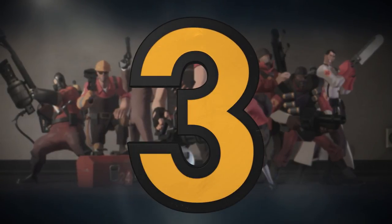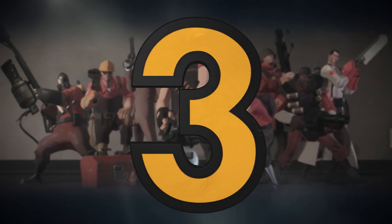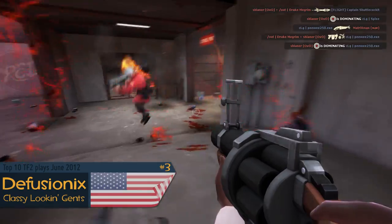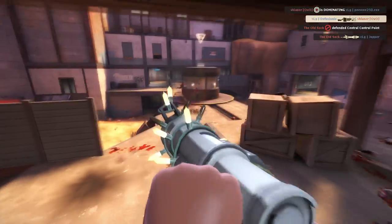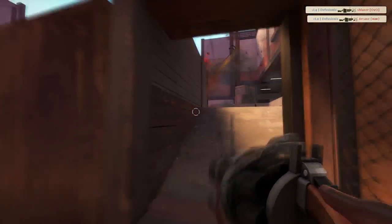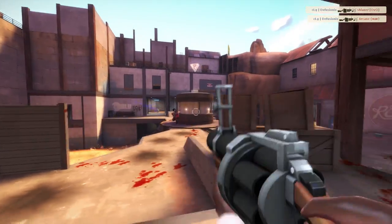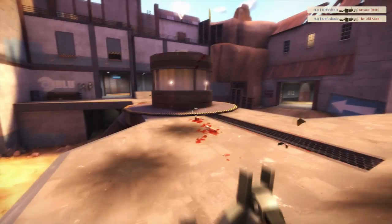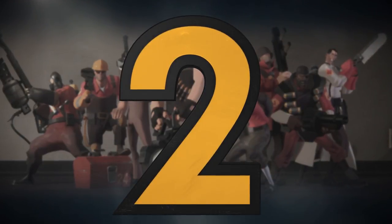Number three is going to be Diffusion X from the team The Classy Gents. He's trying to play some classy plays here — takes out the soldier right in his face with a pipe, big ups to him. Now getting attacked by the demo man and the scout, fades away — one pipe, two pipe, nice combo there. Pushing back forward, sees the soldier, gonna throw him up in the air, misses the first pipe but the second air pipe connects — a huge air shot there. Diffusion X, nice plays.